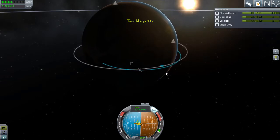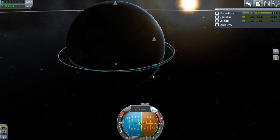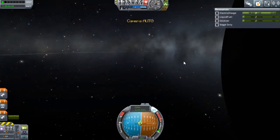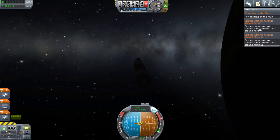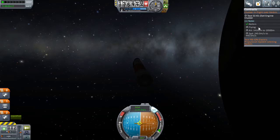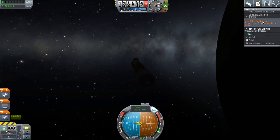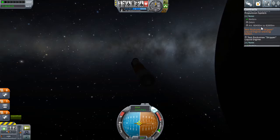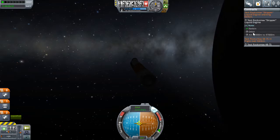Let's get a little bit closer and bring that online. There's our orbit. Let's see which one we're doing - science data, engine cluster test. The ion engine is an interesting thing because it has a special fuel. Here it is - a Skipper engine in orbit.